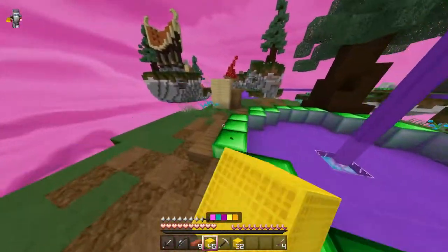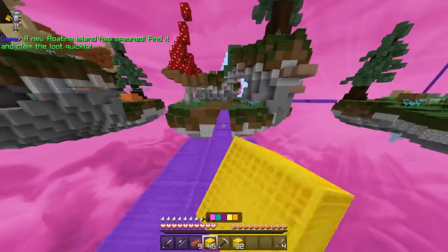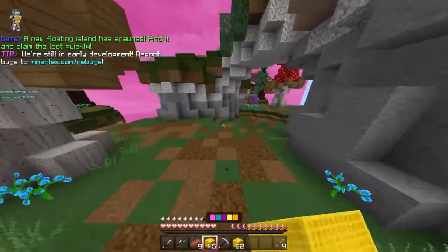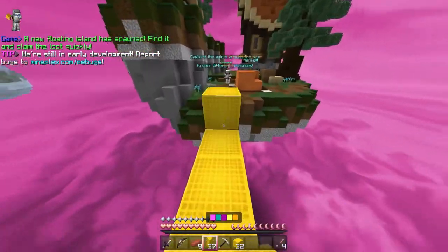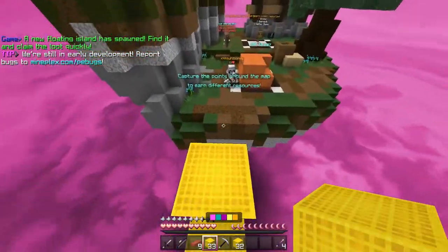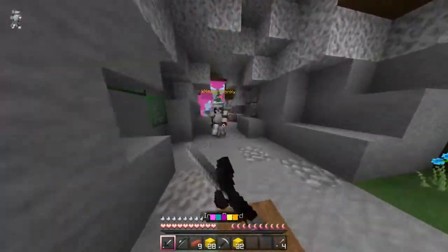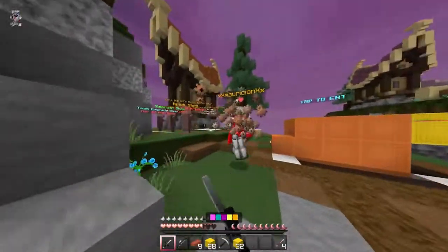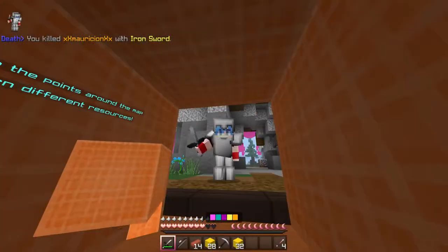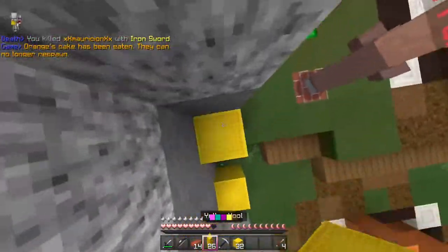All right, so they have an emerald point, but I don't think they have anything too strong right now. Actually orange is over here — let's take them out. All right, nice, killed orange. I'm yellow. Some of the gens are over here too.